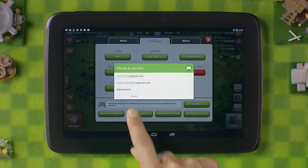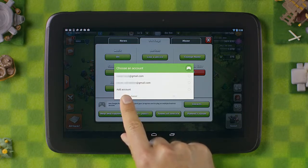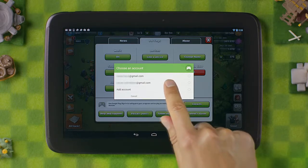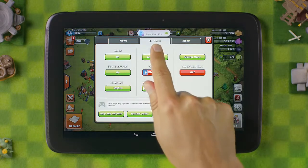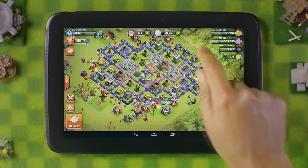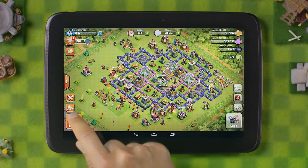Create an account by tapping on Add Account and then following the steps required, or sign in to a pre-existing one. Because I already have a Google account, I'll go ahead and choose mine. A loading indicator will appear, notifying you with a welcome text. Be sure that this message contains your username. Now that my village is safe, I'll go destroy some goblins!